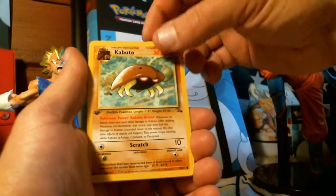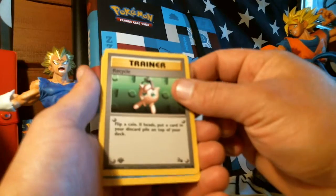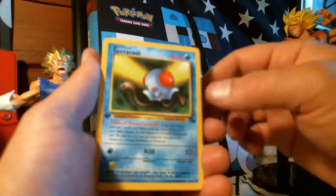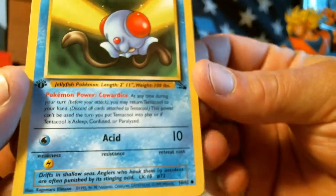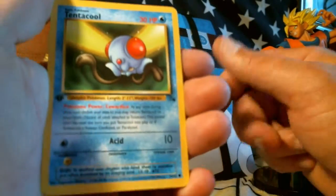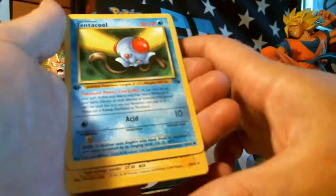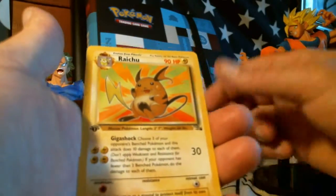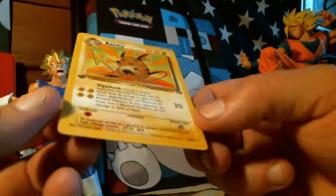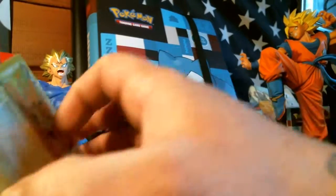We have poor Jigglypuff getting thrown out, and next is another common — Tentacool, very nice. These guys are the town and village destroyers. Jellyfish Pokémon — kind of weak, but it is what it is. Not too bad for basic Pokémon. And next is the rare, and we have — let's see here — a Raichu first edition, non-holographic card. $29.62. Very nice, excellent pull. If I was going to pull a non-holo, this is definitely what I wanted. Fantastic first pack pull. Gotta love it.